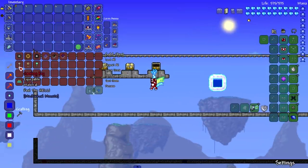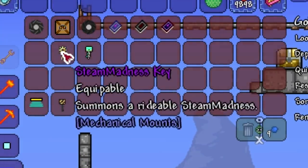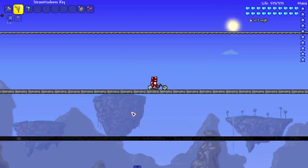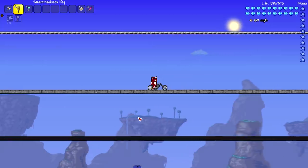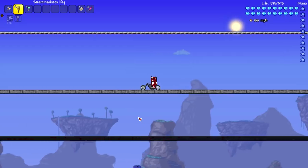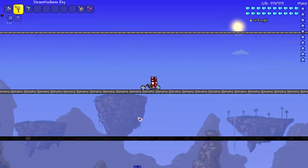Next we have the Cave Hog, Steam Madness Key, and Vortex Hog. The Cave Hog — oh my god, it's a bike! That's so cool. 103 miles per hour. Some of the sprites in this mod aren't the prettiest, but they're really cool mounts so I can look past that.